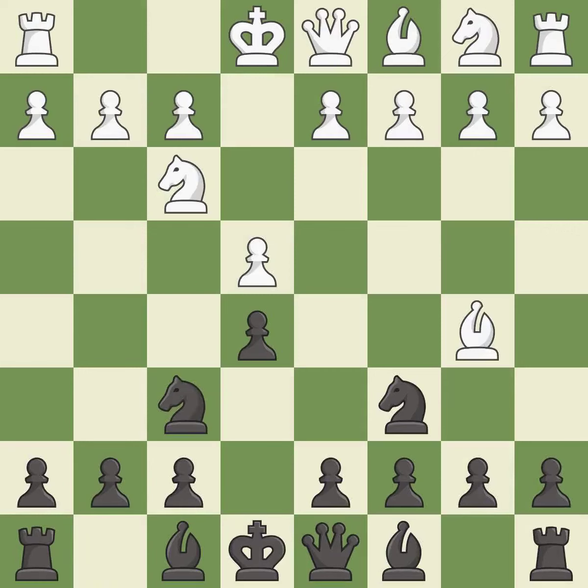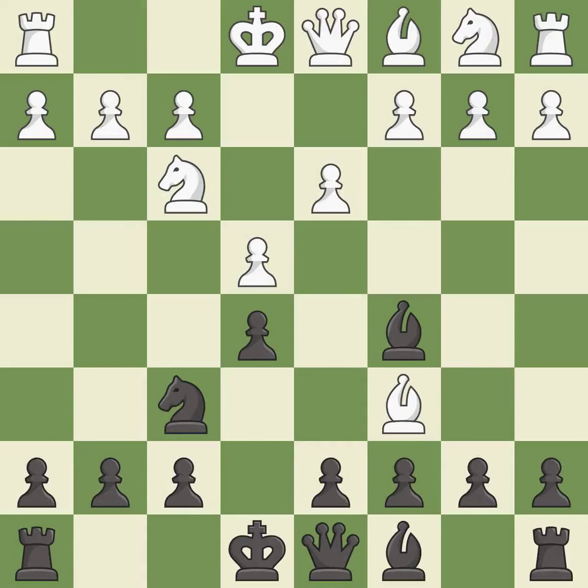Nf6 develops the knight and attacks the undefended e4 pawn. d3 protects the e4 pawn and allows the dark-squared bishop to develop. Bc5 develops the bishop, attacks the f2 pawn and prepares castling. This forces the opponent to double their pawns, which weakens their pawn structure.